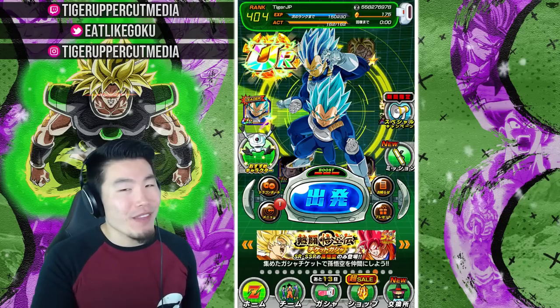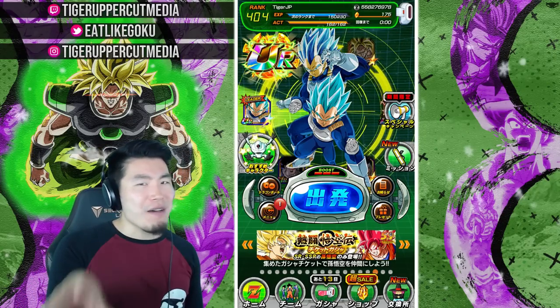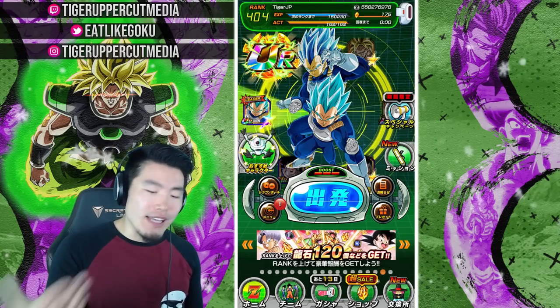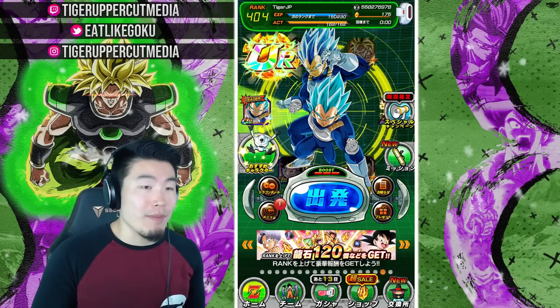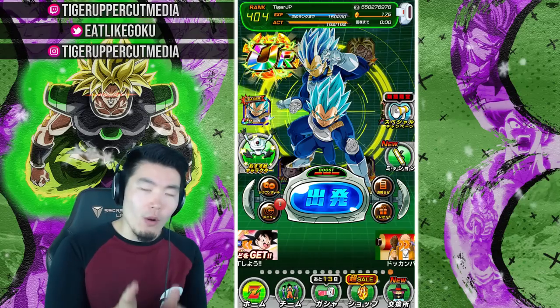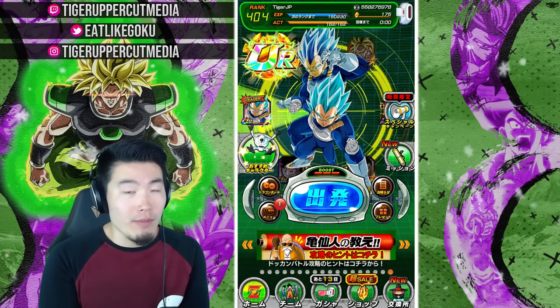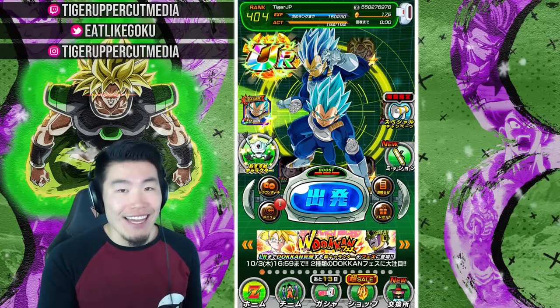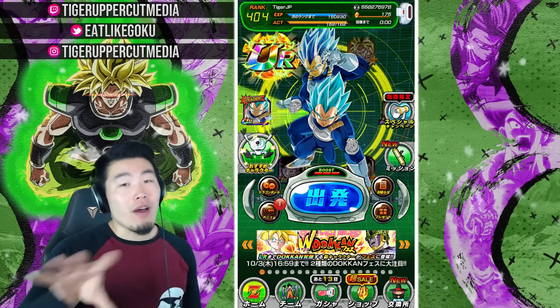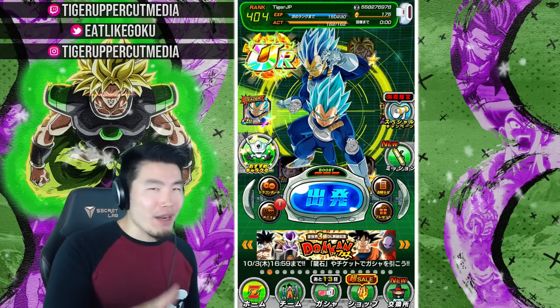As you guys know, the summons on my main global account recently have not been going too well. At least for Cell it was okay because I did manage to pull him after like 1300 to 1500 stones, but LR Gohan just refuses to show up for me and I still really, really want him. So today I decided to take a break from all the shaft on that side and jump into my JP account that I barely play.